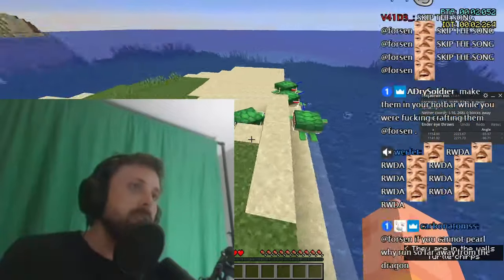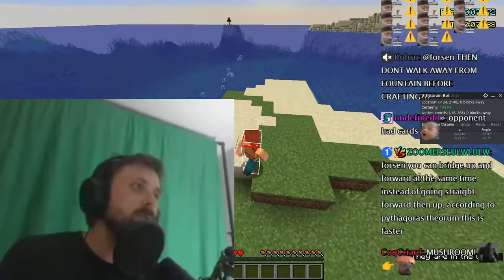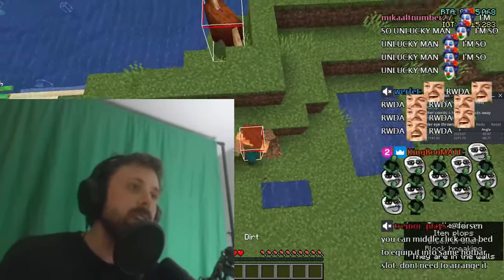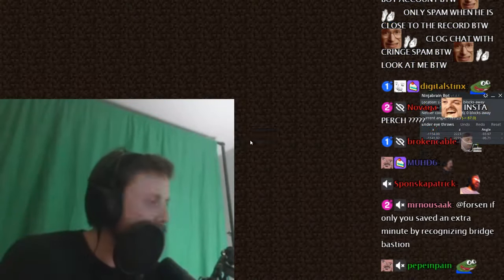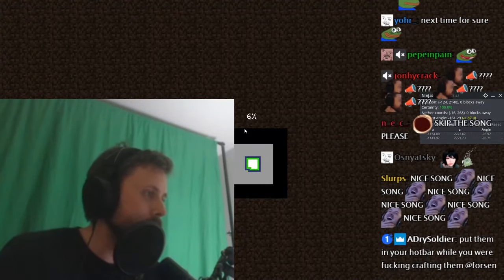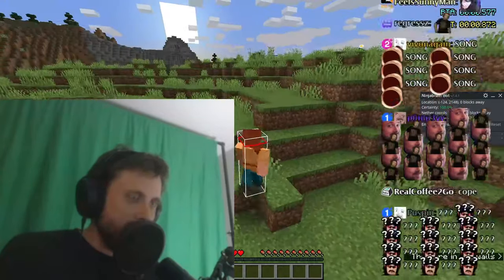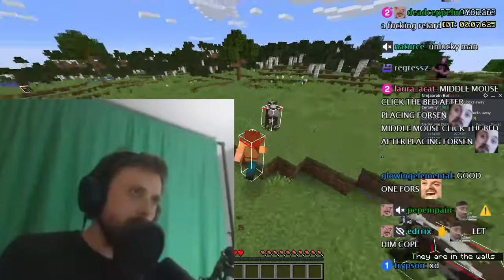I even wanted to make a fucking respawn anchor but I decided to turn around before making the respawn anchor to make sure. But then he had already done the insta perch - this is the fucking fountain right here and he flies and then hey, I am perching. It's so unlucky. Generating god seed. Right above the fountain. I played very well, I made the right decisions. It was just unfortunate that he had to do that perch when I was still putting items on my hotbar.